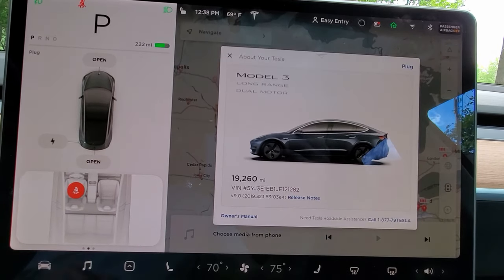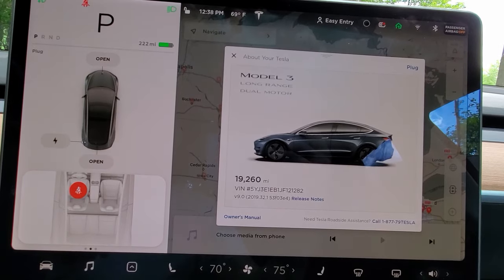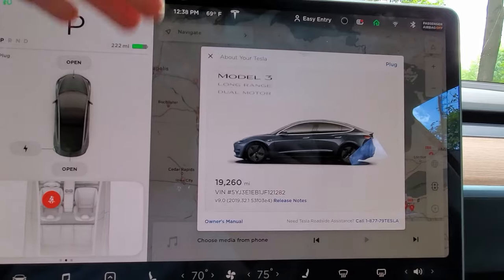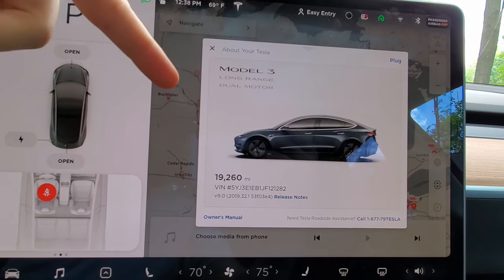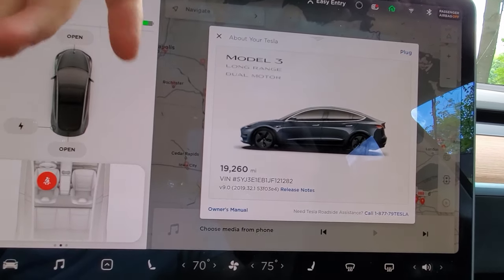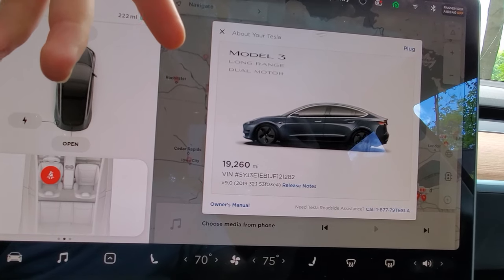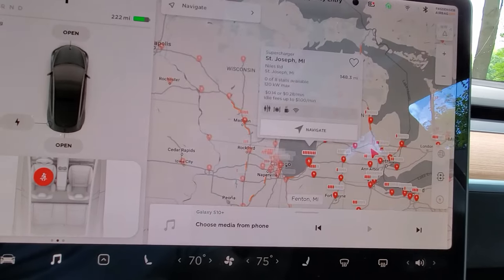One last thing I want to look at here: it says when you change your tire type, it also affects the range calculation. So I'm on the 18s right now, and I've actually noticed — I had it showing the 19s, even though my car actually has the 18s. Everywhere I'd go, I'd always have more range than it said I would when I got there. So let's see how this works.